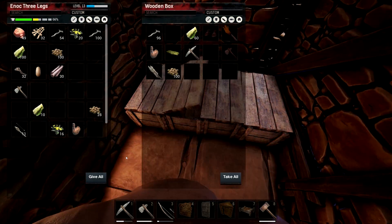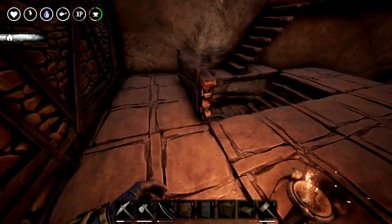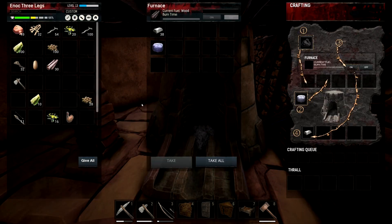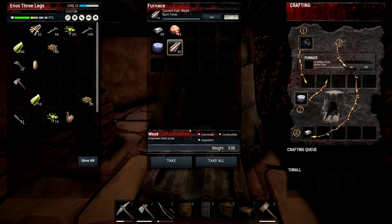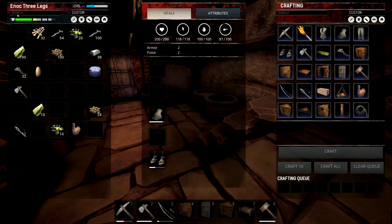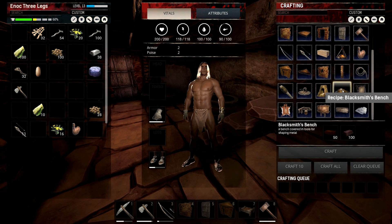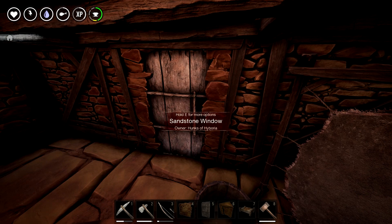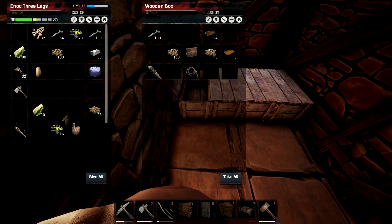I'm going to chuck stone in the furnace. What do you need for the blacksmith thing? It was like bricks and metal bars. So we'd probably make that in the furnace. I don't know why stone would make bricks, but I'm gonna try it anyway. We're going to need more metal ore for the bench. We need 100 iron bars and 50 bricks. It's making bricks with stone. Wonder what else bricks can be used for — maybe higher tier building?